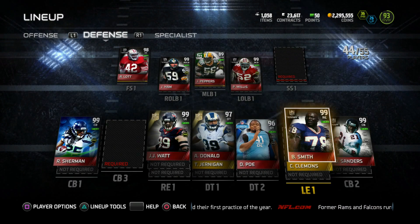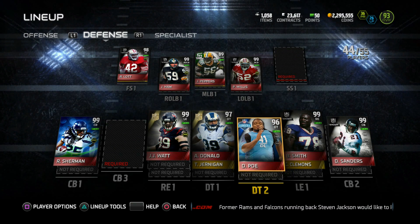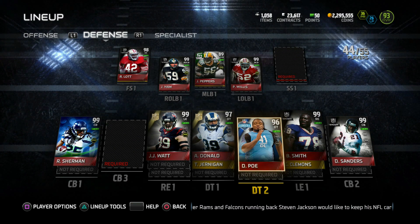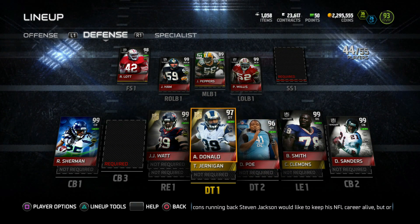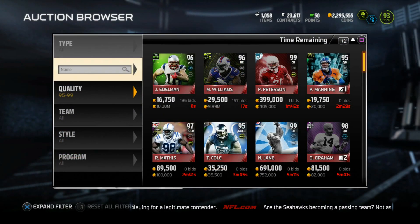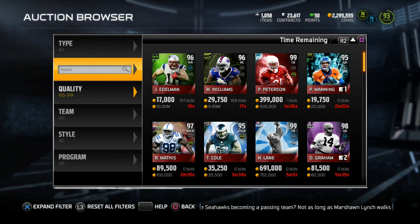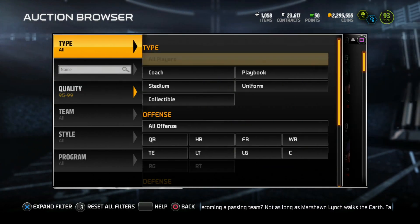On the other side of the ball on defense, this is where I think we need upgrades. We got to get the team right. Yesterday I posted some gameplay with Ultimate Legend AP and we couldn't stop the run. So I want to upgrade my trenches. Right now we got about 2 million coins to spend — I want to spend 2 million, or at least over a milli, upgrading the team. So let's check out some D-tackles.